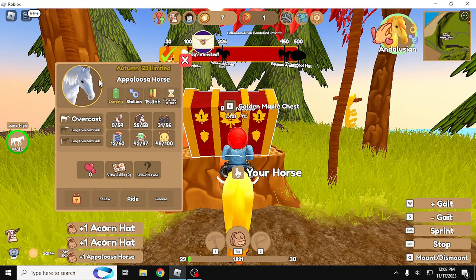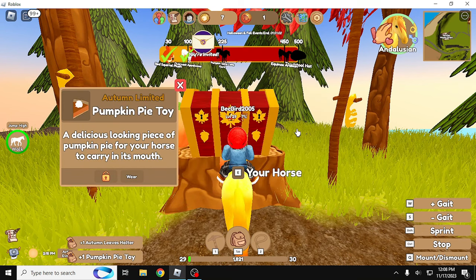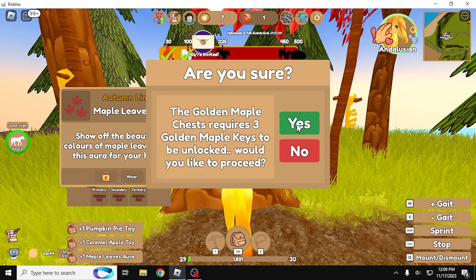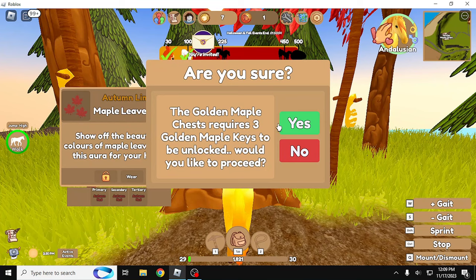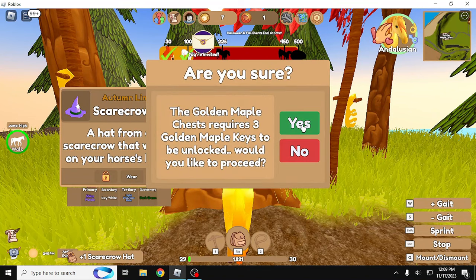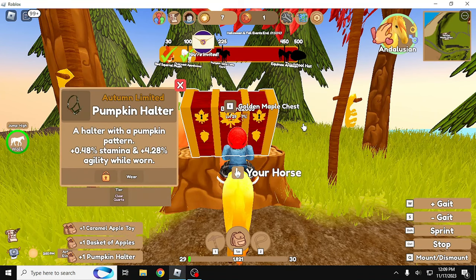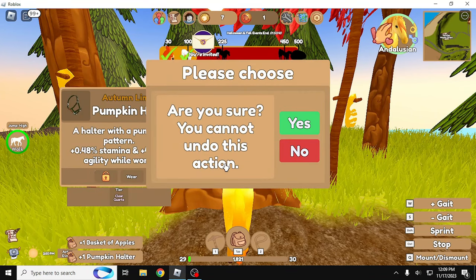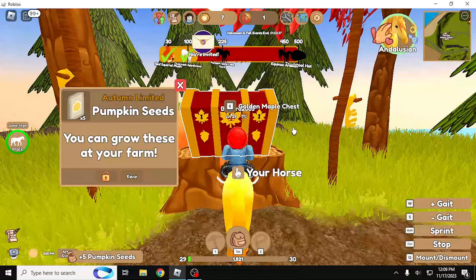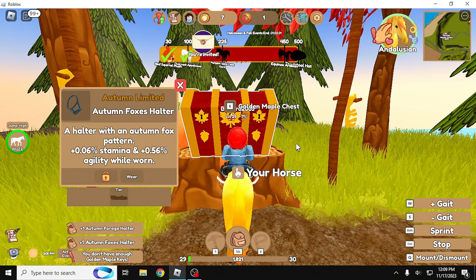Two acorn hats — got the overcast, don't want that. Another apple basket. A pumpkin pie toy, those are cute. Another oil lantern — neon purple. Another scarecrow hat, that's pretty cool. Another apple basket, caramel apple toy, another apple basket. Pumpkin — got a couple of clear quartz items, pretty neat. More pumpkin seeds. Another acorn hat. Multiple halters. And I am out.